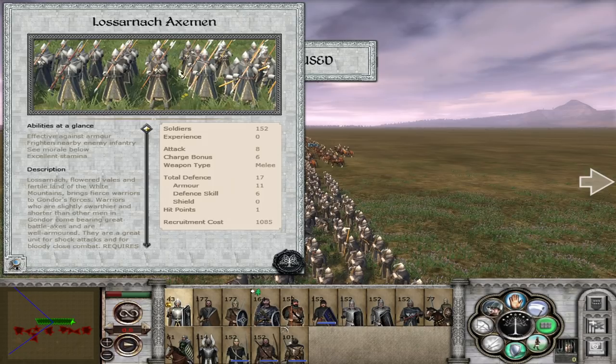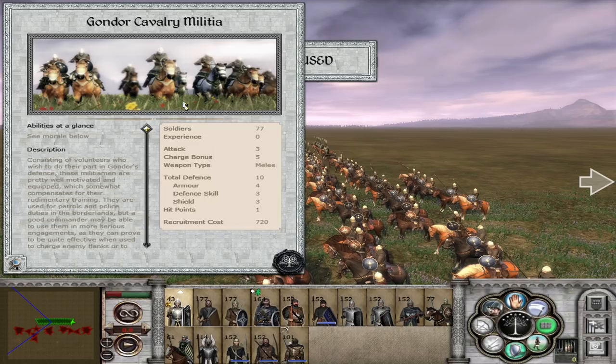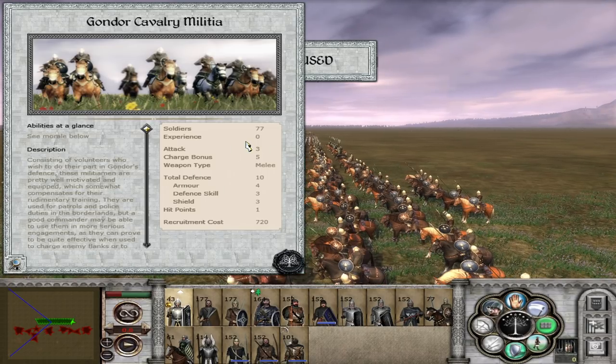You will have a general in Losarnach who starts with these axemen as his bodyguard — definitely want to use him as much as you can. They have a 6 charge bonus and perform very well against heavily armored units — they will shred those apart. You can get these guys from the fiefdom barracks early on, which will really favor you. Now the Gondor cavalry militia is a very bad cavalry unit, but cavalry in this game is overpowered — they can kill up to 600 orcs. They especially perform well against Enedwaith, but against Mordor and Khand they get shredded — not worth it there.